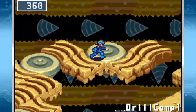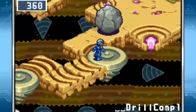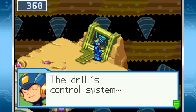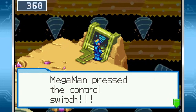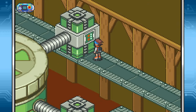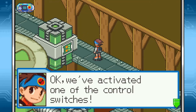Anything up here to worry about? Nope. The drill's control system. Mega Man pressed the control switch. The drill slowed down. We've activated one of the control switches.